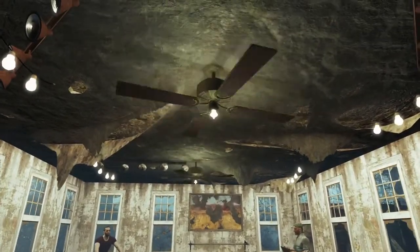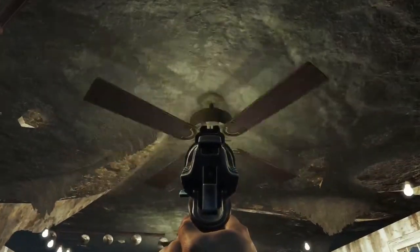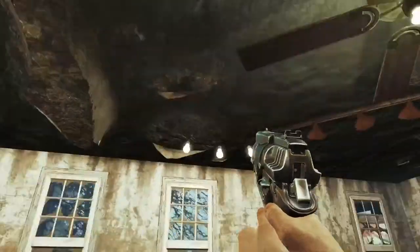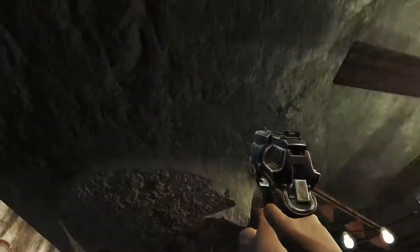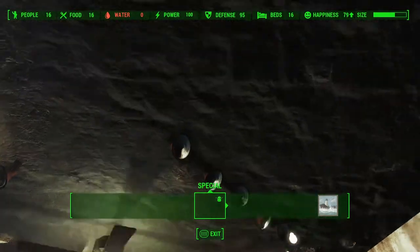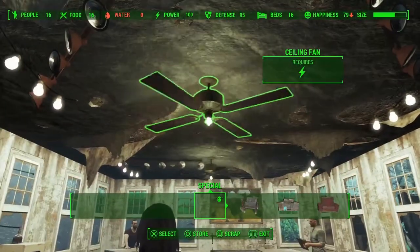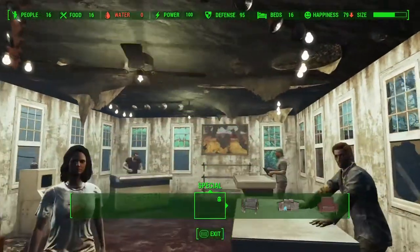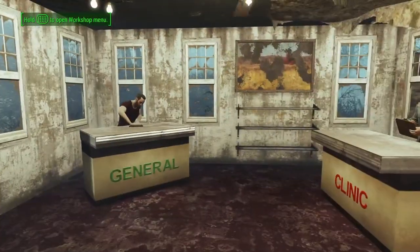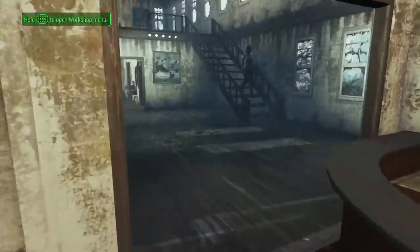These ceiling fans were originally here in the game, as well as these lights. I can highlight these ceiling fans that came with the settlement but I can't get rid of them — they're permanently stuck there, which is kind of annoying. Anyway, here's my marketplace as normal: I've got my general store, clinic, and clothing, because it produces happiness.